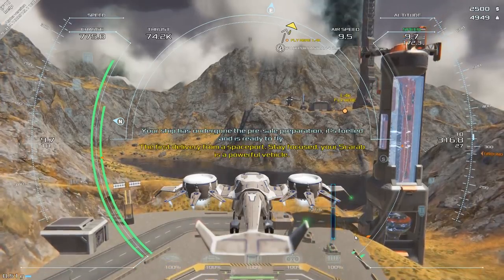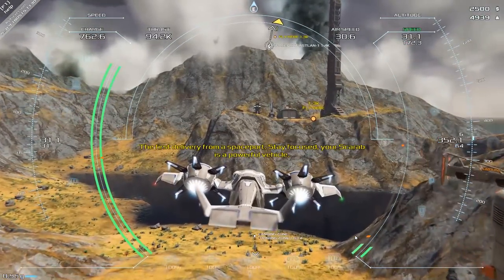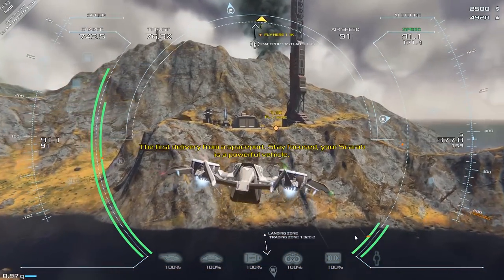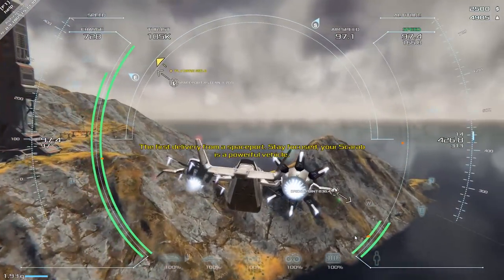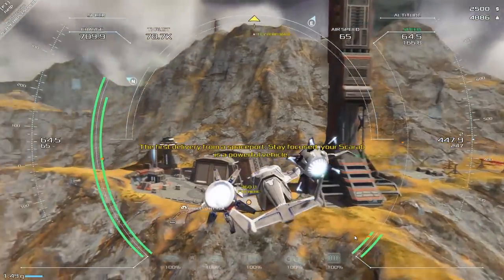This world is absolutely amazing. First delivery from spaceport — stay focused. Your Scarab is a powerful vehicle, so it's called a Scarab. We need to go over here, fly here — sounds pretty easy. Let's see if we can actually land it. I'll come round from the back here. Using WASD and the typical controls for flying vehicles in any sci-fi game, I am carefully navigating my way over.